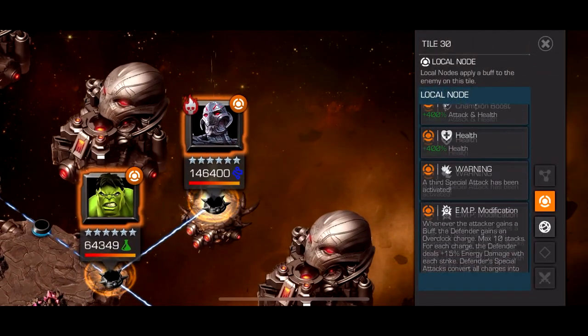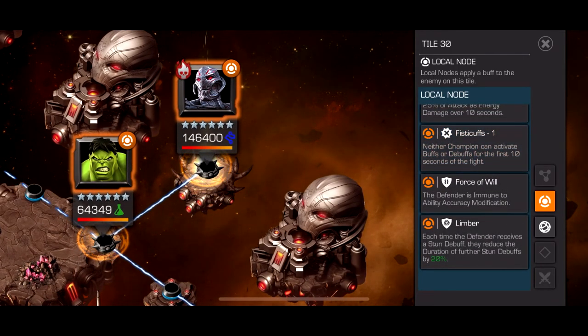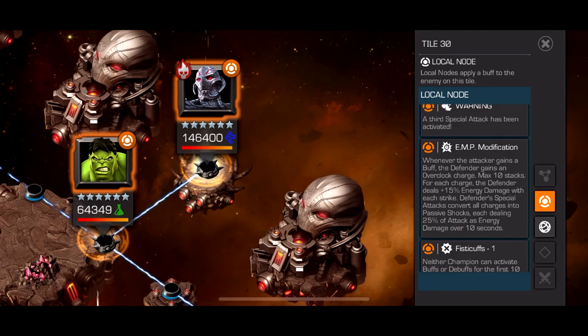After that Hulk, you're going to have to fight this Ultron. This is a really hard boss — about 500k health with Fisticuffs, Limber, and the node that makes this fight hard: EMP Mod. Whenever you gain a buff, it builds up EMP charges on Ultron up to a max of 10 stacks. When he throws off a special attack, he'll give you that many passive shocks. So you can't use characters like Corvus, because Corvus is only immune to debuff shocks — not passive shocks.